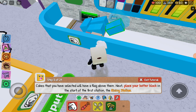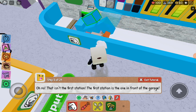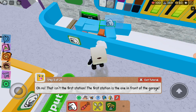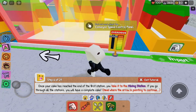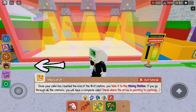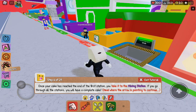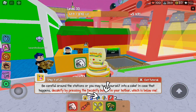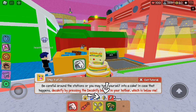In case that you have a cake selected, you'll have a flag above it. Next, place your back. Mr. K has reached the end of the first station — you take it to the mixing station. If you go through all the stations, you will have a complete cake. Head where the arrow is pointing to continue. Be careful around the stations or you may turn yourself into a cake. In case that happens, de-cake-ify by pressing the de-cake-ify button in your hop-o.